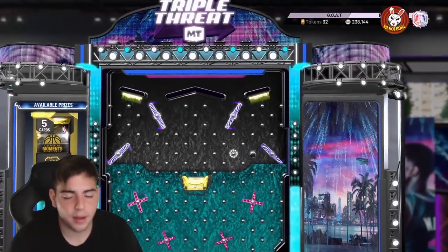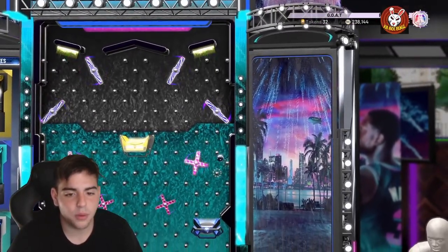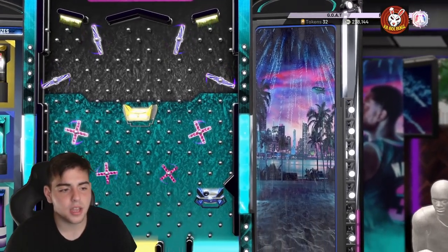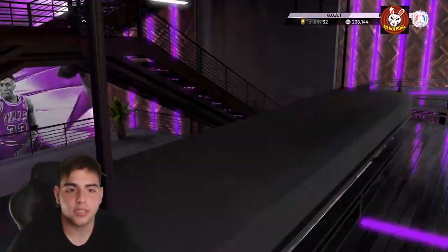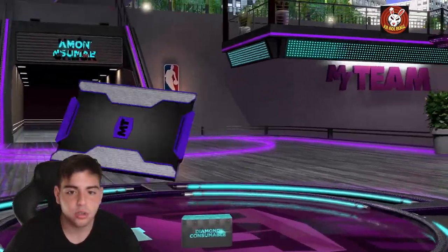I'm going for whatever I land on — I'm happy with whatever, to be completely honest. Kind of want the super pack but it's whatever. We got a diamond consumable, I'm fine with that. Give me a Kobe shoe — that'd be insane. Oh, it's a diamond contract pack. Throw these cards up as soon as possible guys to make your MT.